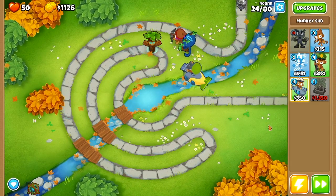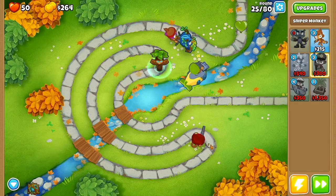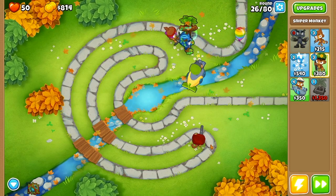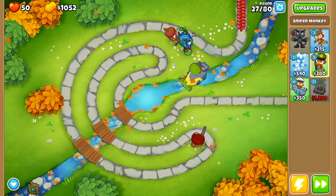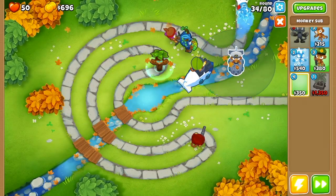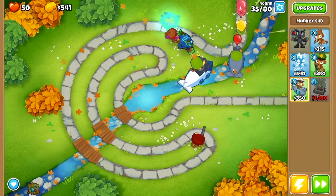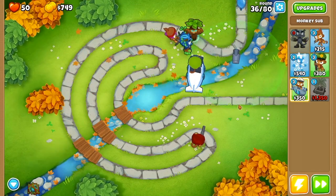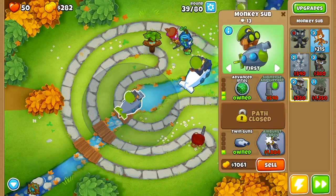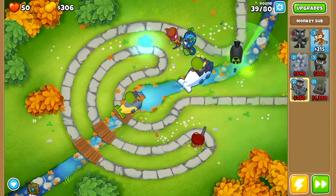On round 24 our first camo lead appears. We place a sniper monkey in the bottom right inside that little loop, get it into a 1-1-0, and set its targeting priority to strong. Then we go back to the submarine and upgrade it all the way up to a 2-0-4. Next, place a submarine at the entrance and get it into a 4-0-0 to help with camo leads and ceramics. Then place another submarine in the bottom left of the pool so our subs can see more of the track and get this sub into a 2-0-4.